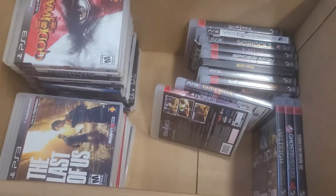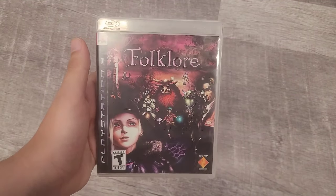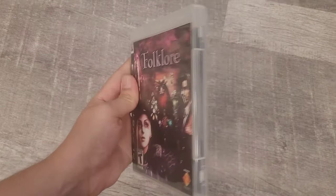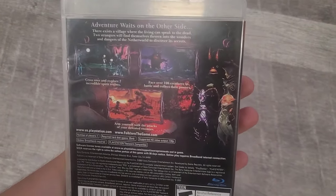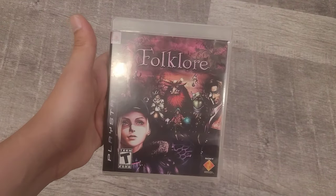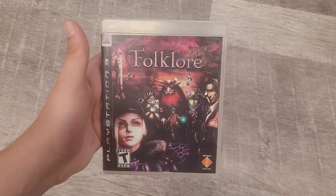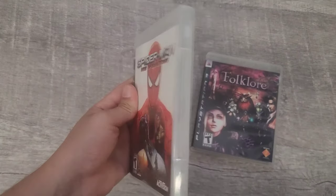Now we're on the PS3 games. First up is Folklore — a really good, hard-to-get game. I already have this so it'll be for sale. Definitely a cool PS3 game worth picking up. Next game is Spider-Man: Web of Shadows — I don't have this in my PlayStation collection, so I'm keeping it. I have the Xbox version which I'll sell instead.